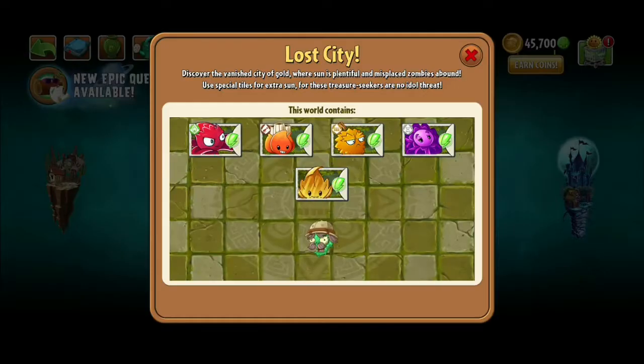Moving on to Lost City — it has some pretty amazing plants. Gold Leaf is pretty underrated, then there's Homing Thistle, Red Stinger, and Endurian. I prefer Endurian out of all of them. He's basically Peanut but better in my opinion — you can use him up front and he can tank a lot with the amount of health he has.